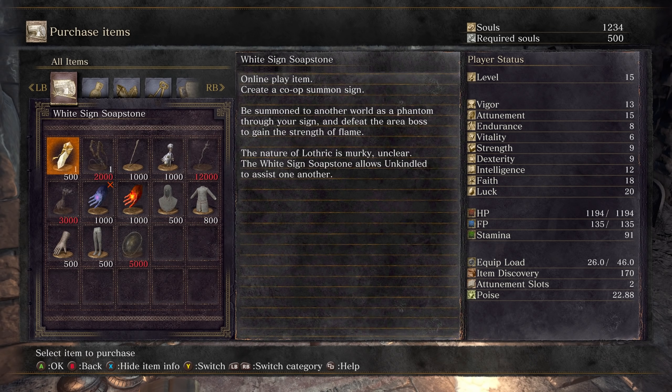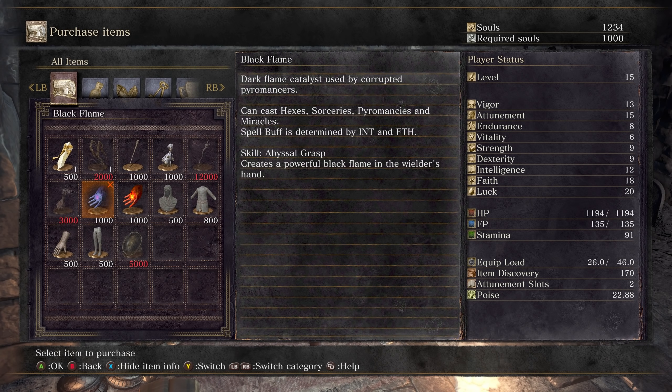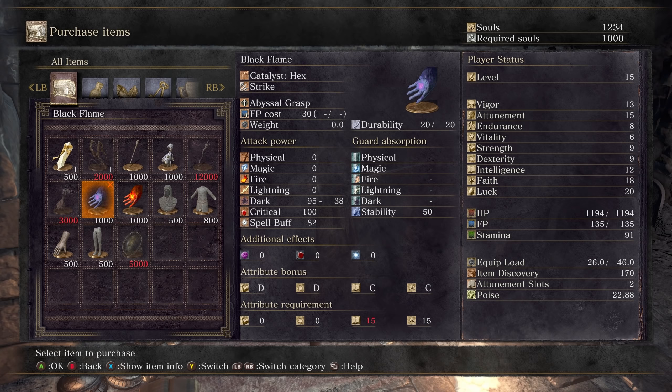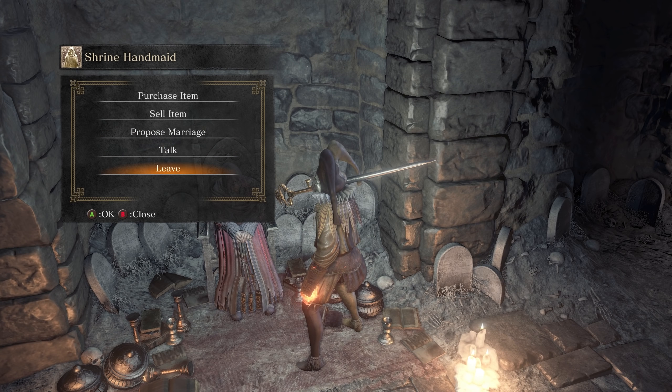White Sign Soapstone — why is this in the game? It's for online play and I don't know why he didn't just take that out. Dragged Finger — same thing. Sorcerer's Snap Talisman, Heretic Staff, Corrupted Talisman, Black Flame Catalyst for hexes — can cast hexes, sorceries, pyromancies, and miracles. Yes, I want that! Spell buff is determined by intelligence and faith. The spell buff is significantly lower than a dedicated catalyst, but it's new. Abyssal Grab sounds cool. I just need three more intelligence — I'm going to buy it.